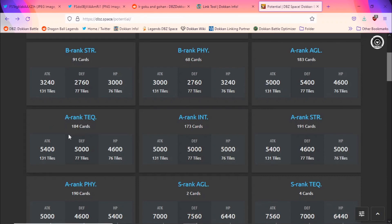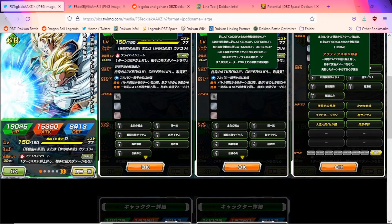A-rank TEQ units get 5,400 attack and 5,000 defense. Defense is gonna be just under 14k and attack just under 21,000. Stats look very good.